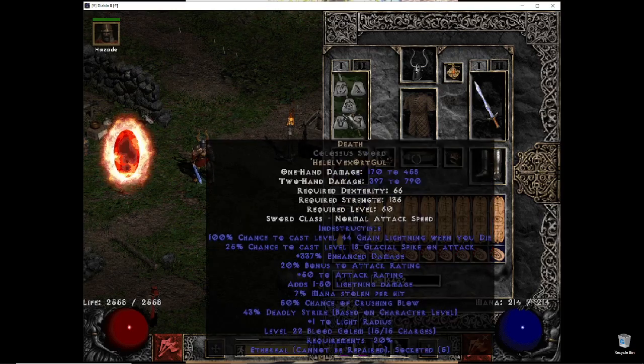First, my weapon is Death Colossus Sword. This is not the perfect enhanced damage — it's actually on the low side. But the main thing I'm taking away from this is the mana stolen, the deadly strike, and the crushing blow — especially the crushing blow. The main point of this build is to have 100% crushing blow and 100% deadly strike.